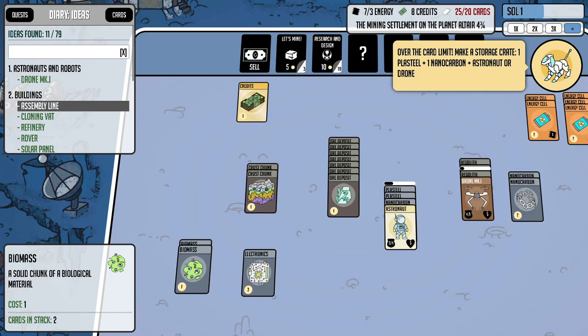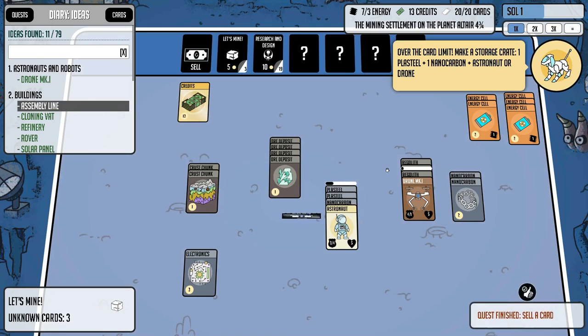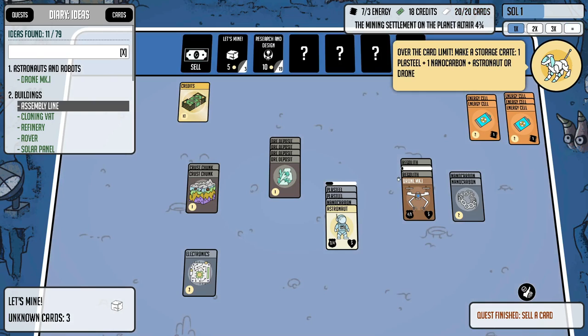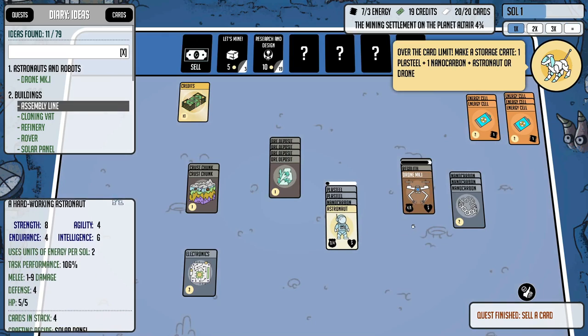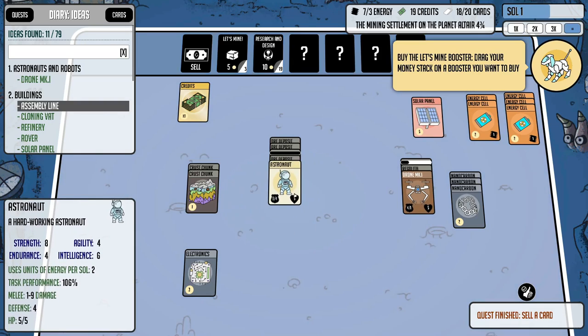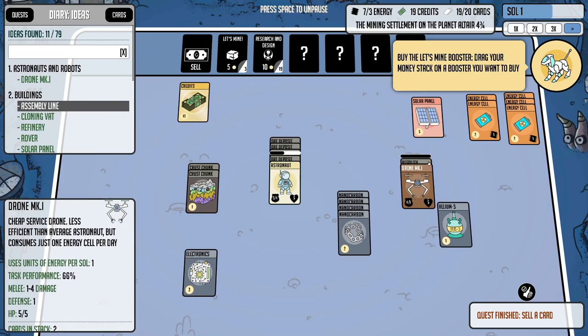I'm at 26 of 20 cards right now, which means when our soul ends we'll have to sell some cards. I'm going to preemptively sell some and increase our supply crates level. We're getting a lot of decent stuff but I'll sell it as we stock up on more important materials. We're just trying to get our energy cell capacity up and running basically.